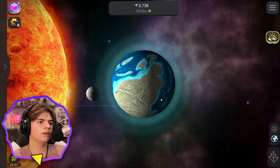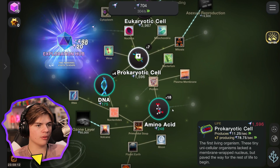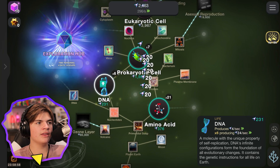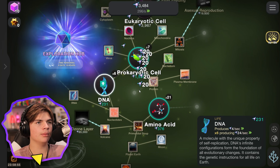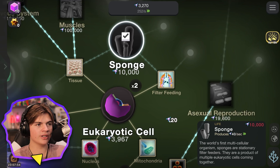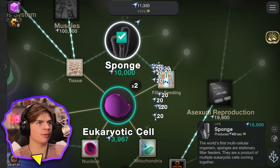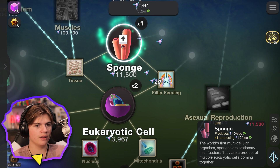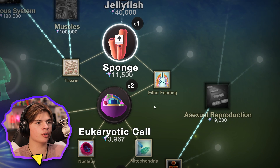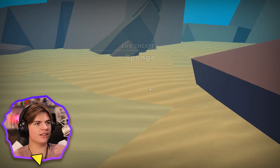How's Earth looking now? I think it looks greener! Oh, we can still buy more amino acids. The big circles are things we can buy multiple of, and the small things are upgrades for what we have. Sponge — that looks cool! The world's first multicellular organism. I figured out if you hit the spacebar it clicks too, so I'm clicking and hitting spacebar and it's going way fast. Sponge — we can buy it! One becomes the many, the first multicellular organism emerges. Life created!